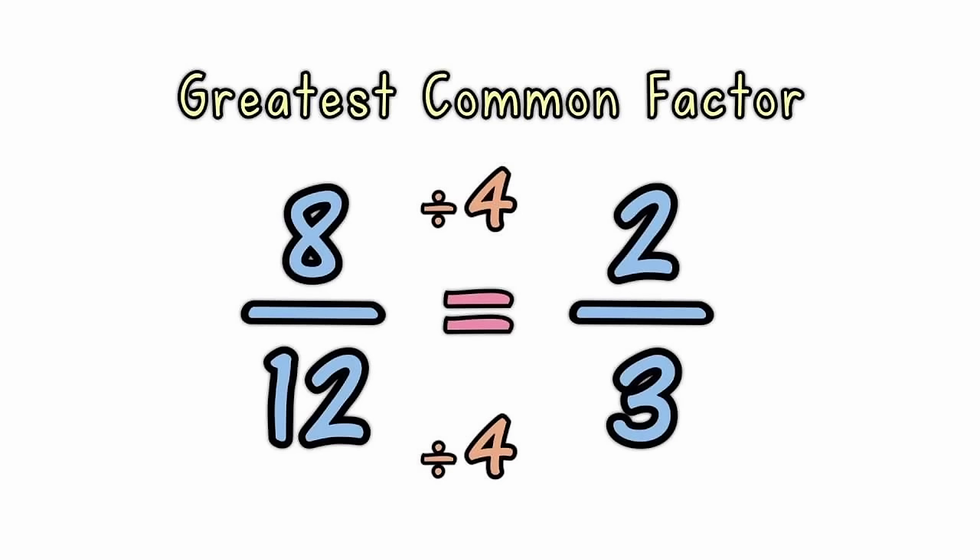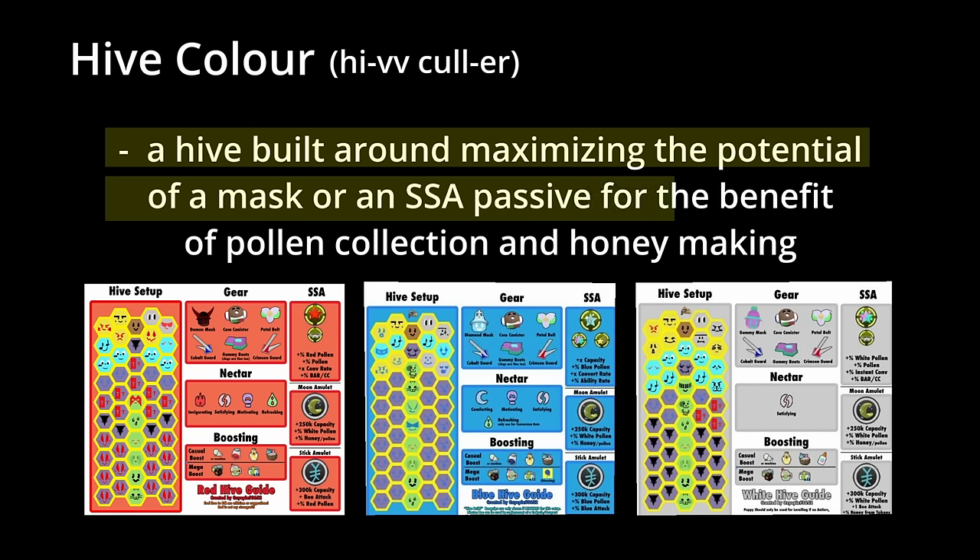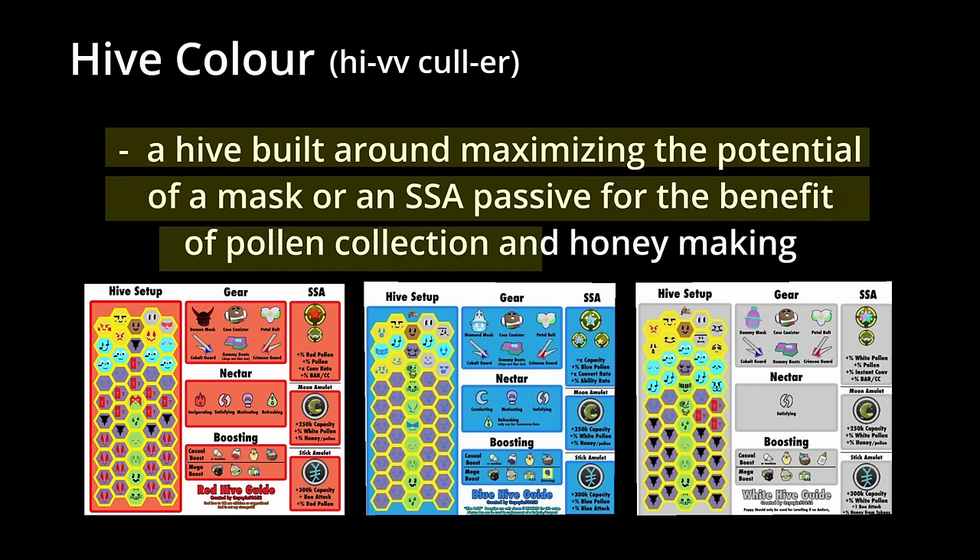First, we should establish what a hive color actually is. In the simplest form, a hive color is a hive built around maximizing the potential of a mask or an SSA passive for the benefit of pollen collection and honey making.